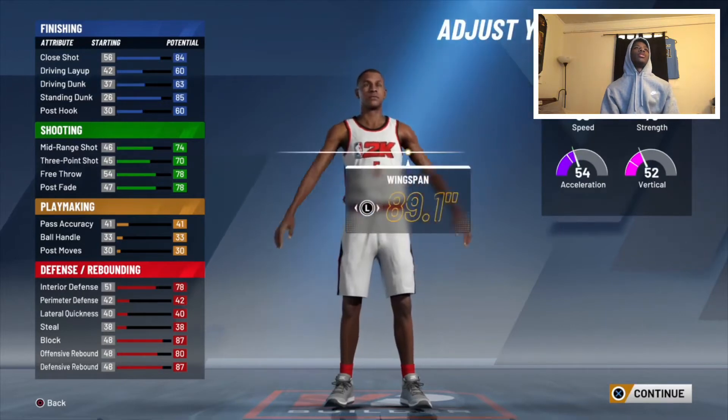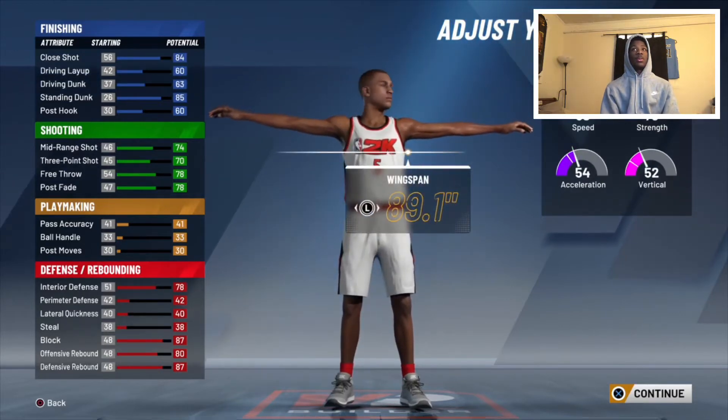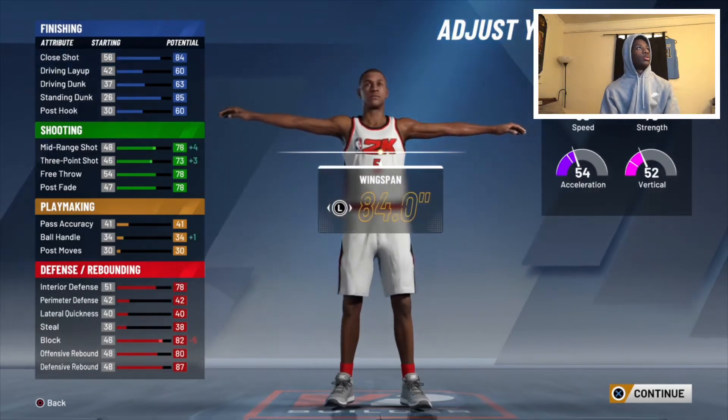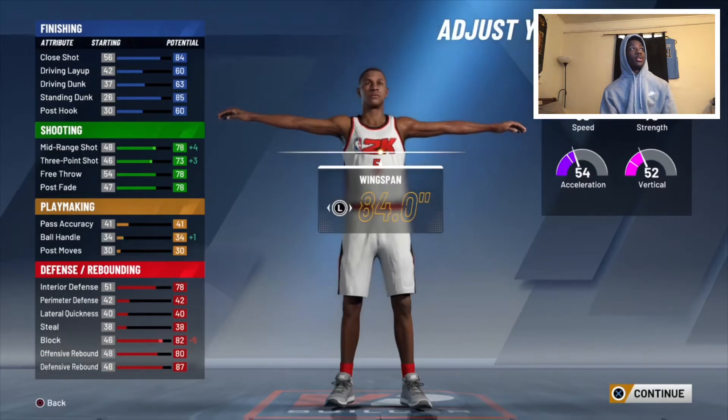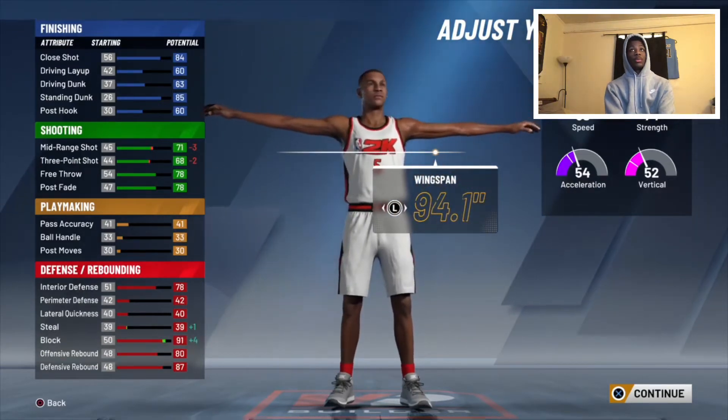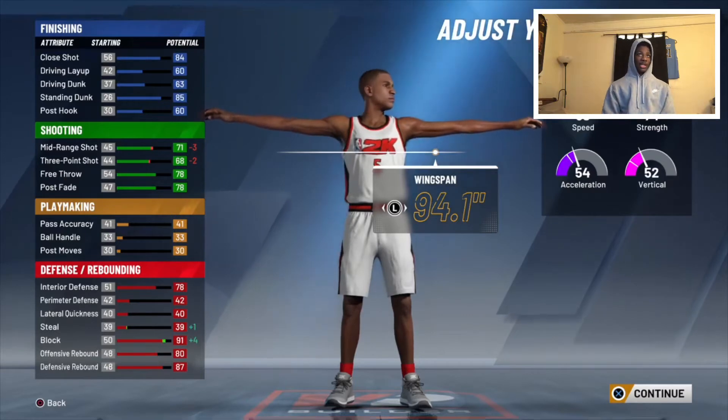To be like him, give him a seven-foot-ten wingspan. If you want to be a better shooter, minimize it or keep it at normal — as you can see, you get a pretty good boost to your shooting. But Mo Bamba has a very long wingspan, seven-foot-ten, which matches that 94-inch wingspan.